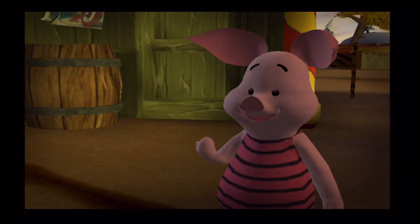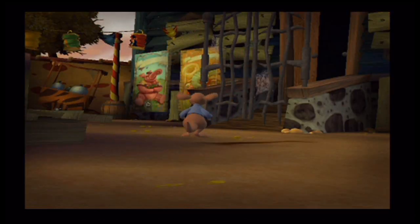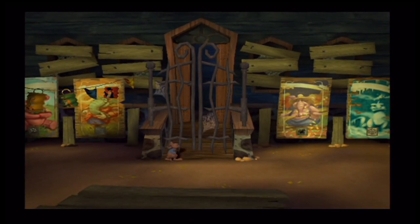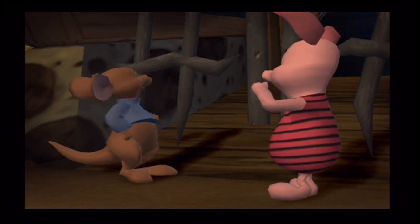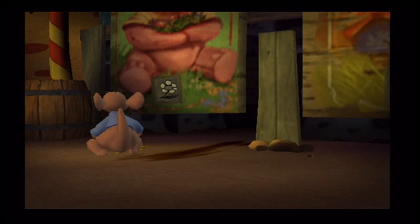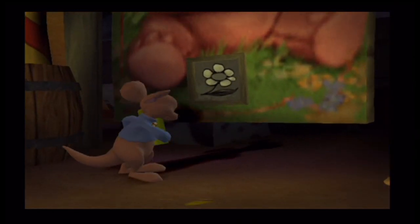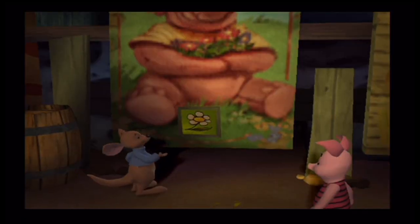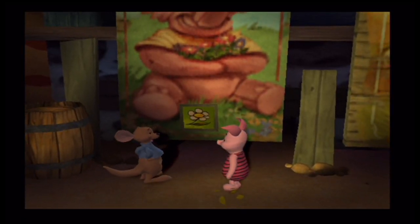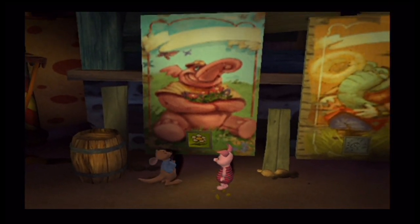Roo! Have you seen Tigger's stripes? Yes, I've seen them. This way! They're hidden in the haunted house, but the gate is locked. Wait, Piglet! I've got an idea on how to open it! Oh, hooray! It works! I found a strange sign on the ground. Do you think a Heffalump or a Woozle could have dropped it? Maybe if you find the other three symbols, you can open this gate!